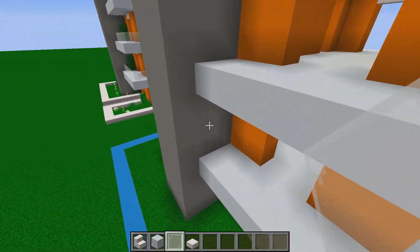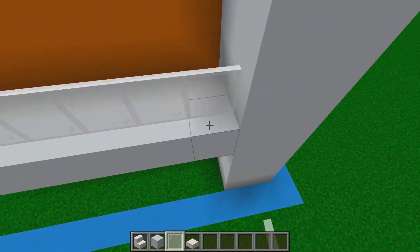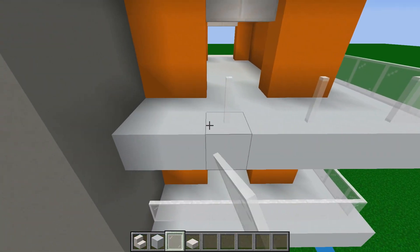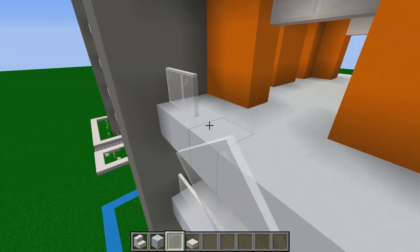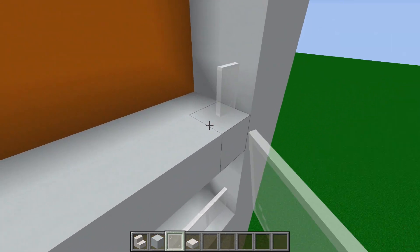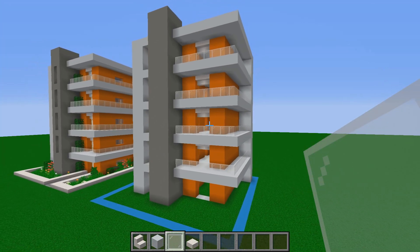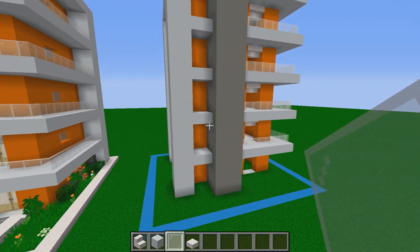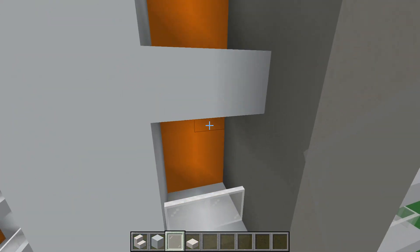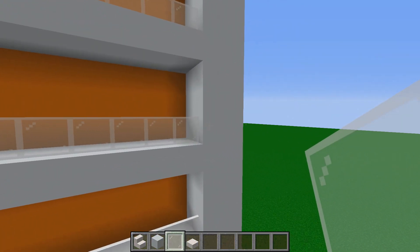Now grab white stained glass and place it on the last block of the balconies so you can't fall off — most real apartment buildings have these glass barriers. Do this for every single balcony; it looks super nice and adds great detailing. We'll also do it on the side balconies that can't be accessed, to continue the pattern so everything looks consistent.